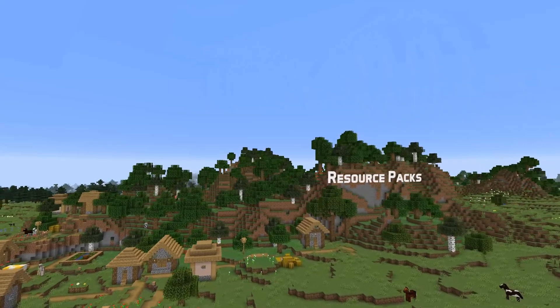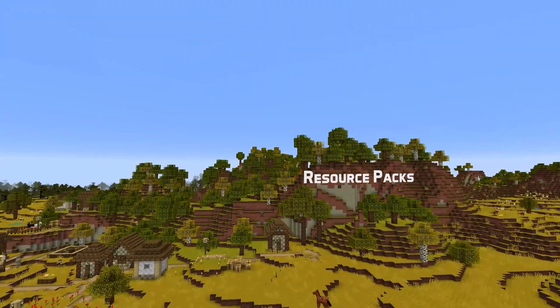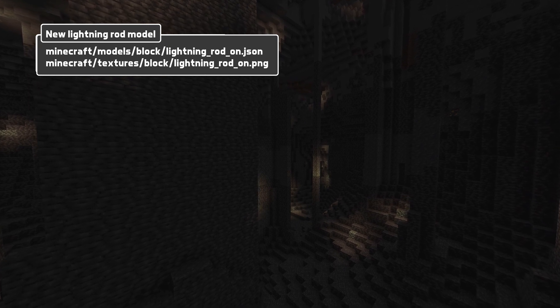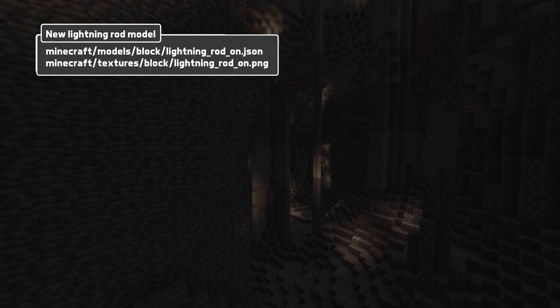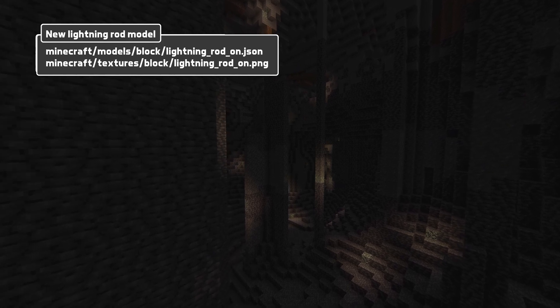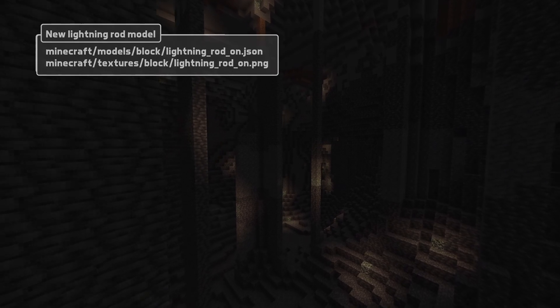Let's talk about resource packs. Of course, those renamed blocks mean that lots of things have moved around in terms of paths and file names. In addition, lightning rods now have a new model — that is the powered model. You can find that under "lightning_rod_on" and it has both a separate model and a separate texture file.